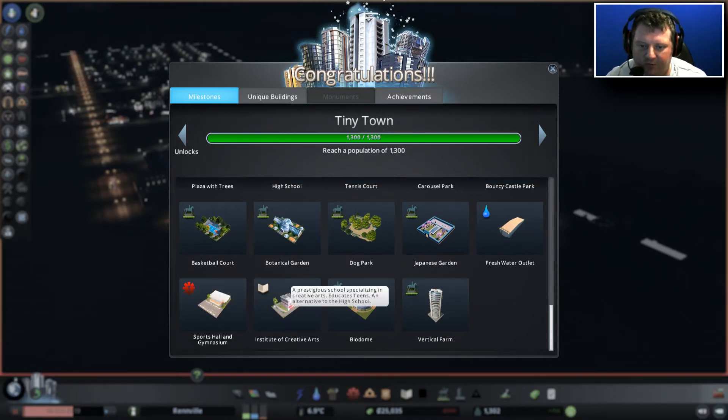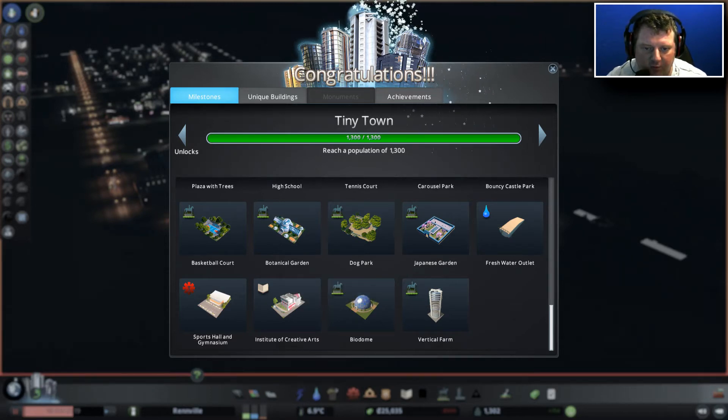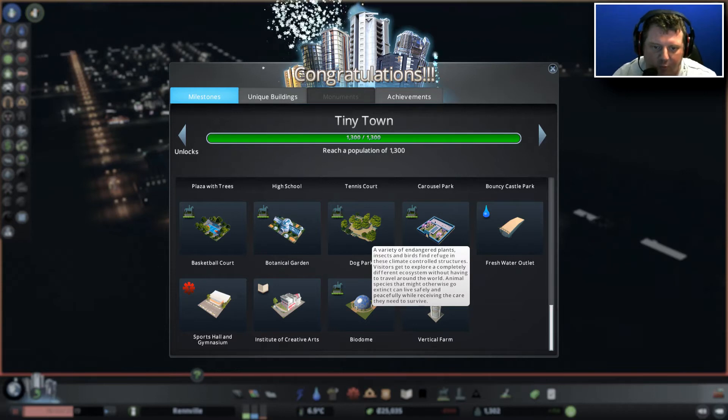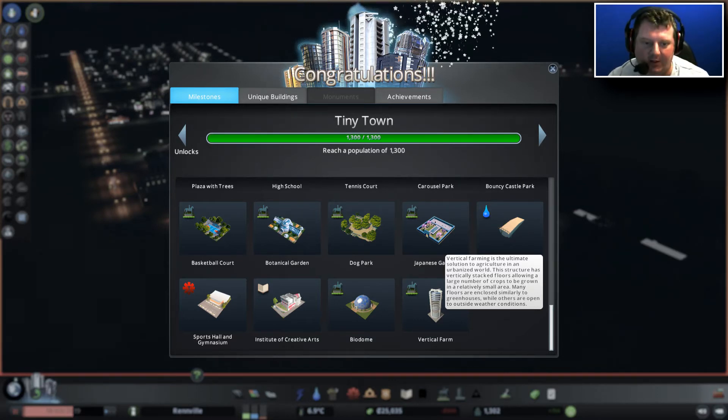Sports hall and gymnasium. Institute of Creative Arts — 'A prestigious school specialising in creative arts, an alternative to the high school.' A biodome — 'A variety of endangered plants, insects and birds find refuge in these climate-controlled structures. Visitors get to explore a completely different ecosystem without having to travel around the world. Animal species that might otherwise go extinct can live safely whilst receiving the care they need to survive.' The vertical farm — 'Vertical farming is the ultimate solution to agriculture in an urbanised world. This structure has vertically stacked floors allowing a large number of crops to be grown in a relatively small area. Many floors are enclosed similarly to greenhouses whilst others are open to outside weather conditions.' Right, there we go — got there in the end.